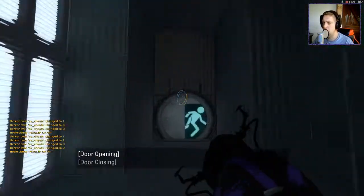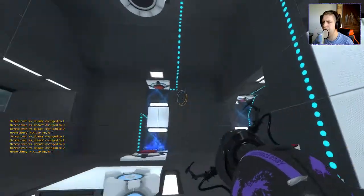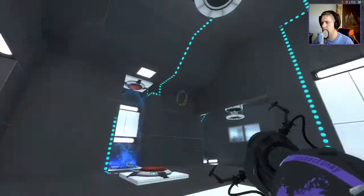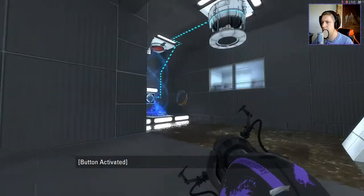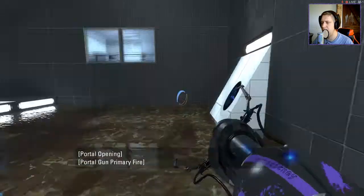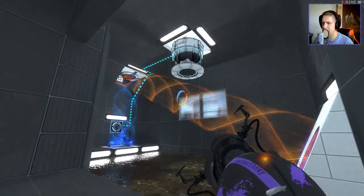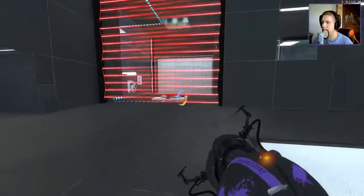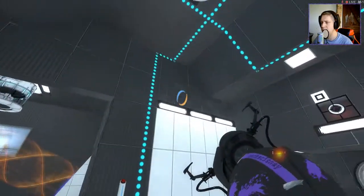Right, here we go. So, button recalls cube. That does something over here. That recalls that one. Interesting. This reverses that. My goodness. So I guess we're going to need to reverse that to get... yeah, that'll pull that cube in from there, right? So that's a thing we need to do. Not sure how we're going to disable that at the moment. And we can't get ourselves up there either.